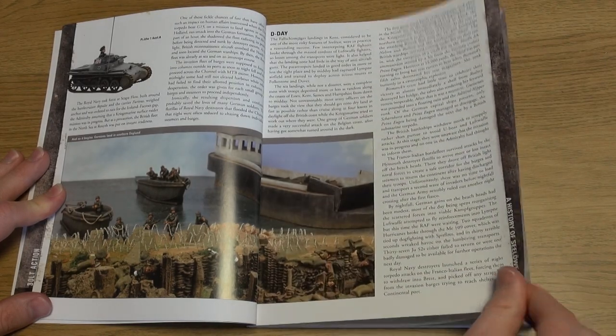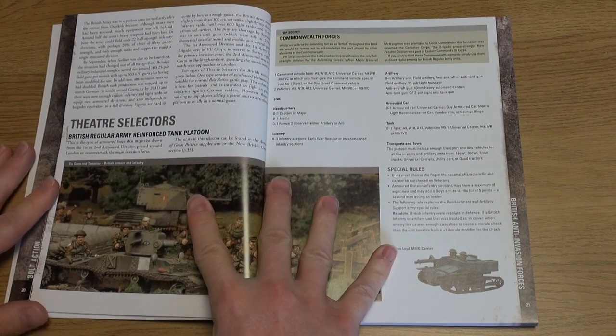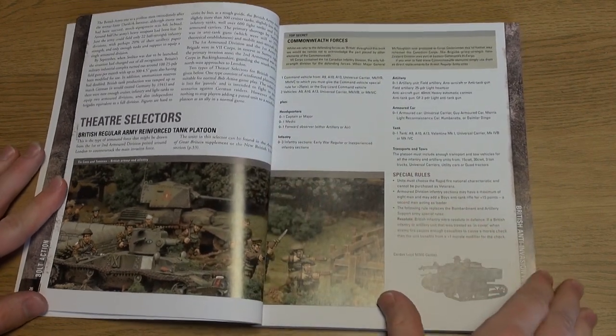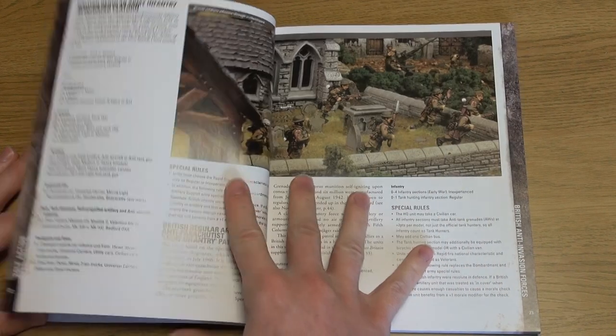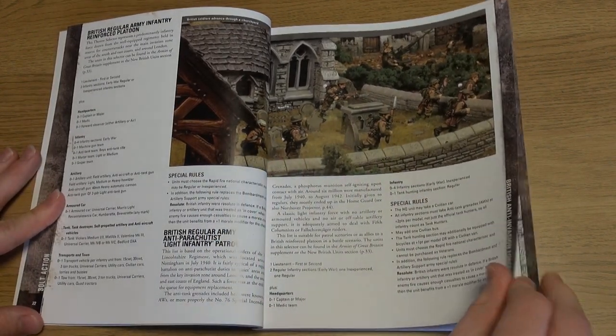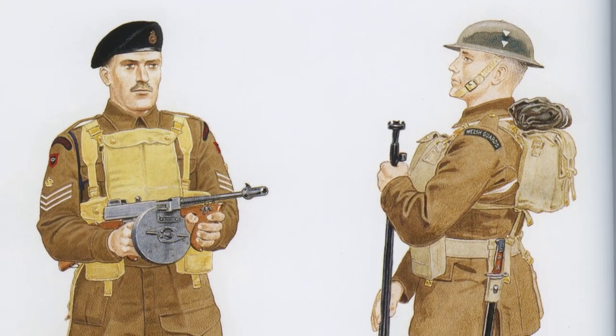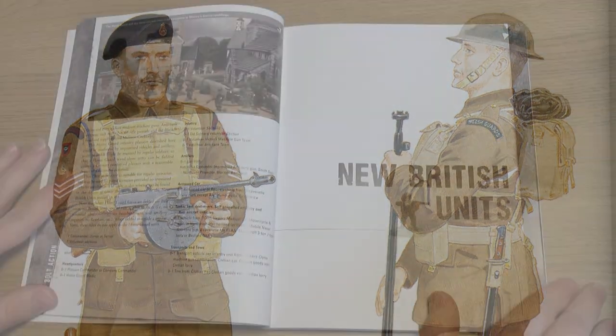Moving on to the forces involved, the supplement begins with the dedicated British Anti-Invasion Forces, with theatre selectors designed to reflect platoon, company, and patrol level actions. Sample force organisations and details are included for every unit, from coastal defences to a variety of local defence volunteers.